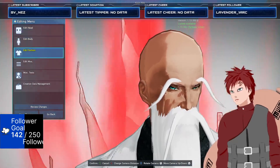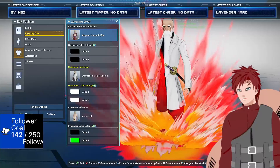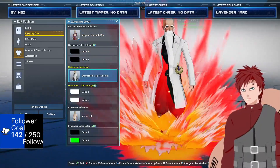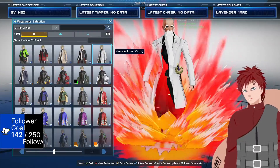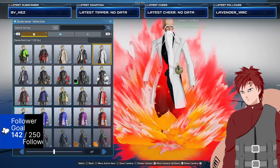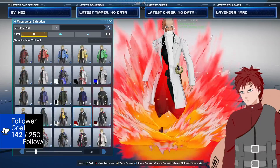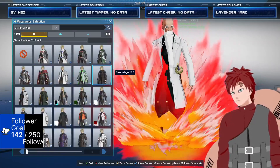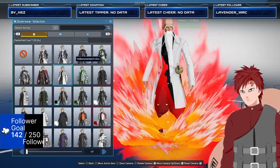And then for fashion layering wear we're going to use the Ming Mei and make it all black. For outerwear I'm using the Chesterfield coat T1/B, but you can actually use that or you could use the end trench coat or you could even use the Volcom height.